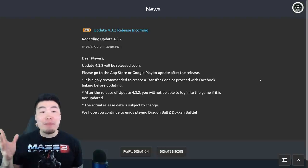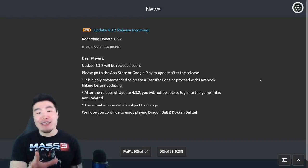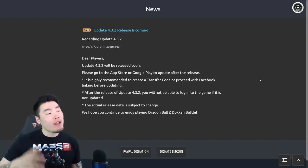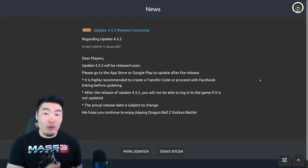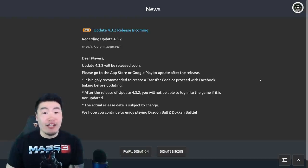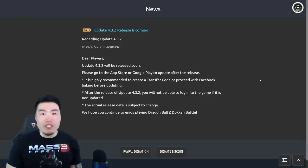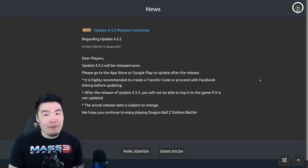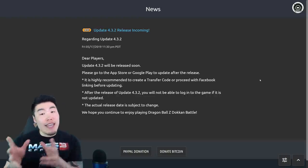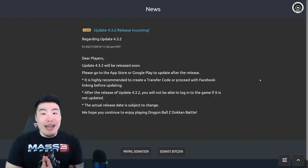What's up guys, I'm Tiger with Tiger Up Comedy, back with another Dokkan Battle video. Today I am extremely excited to talk to you guys about the absolutely massive update that we're about to get on Global. Most of you should have seen the news release about version 4.3.2, and one interesting thing to note is that 4.3.2 is the exact version that JP is on right now, which would mean that once Global eventually gets this update, this will be the first time in Dokkan history that both Global and JP are on the same version of the game at the same time, which is pretty damn exciting.